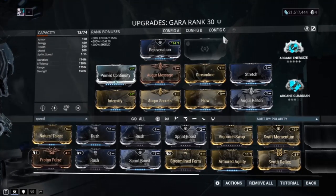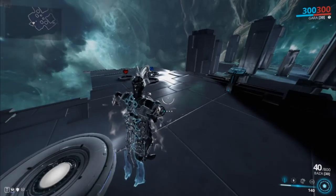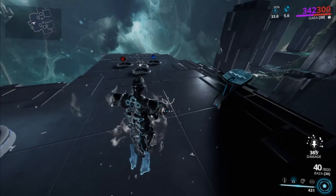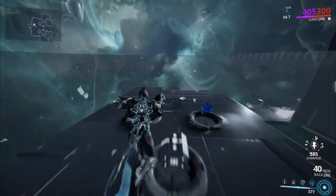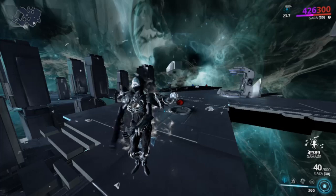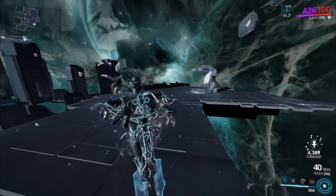Knowledge is power, and in order to truly utilize Gara she's got some hidden abilities. First, activate your number two — Splinter Storm — and as you can see in the top right, you'll have 90% damage reduction. Next, tap your number four to create the Mass Vitrify barrier, then exit the barrier, look at it, and press your number one. Notice from the bottom right my damage is at 4,389 — and this damage can infinitely scale, just keep stacking it higher and higher.